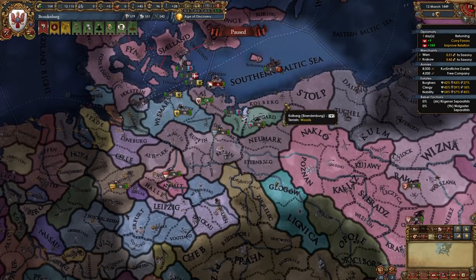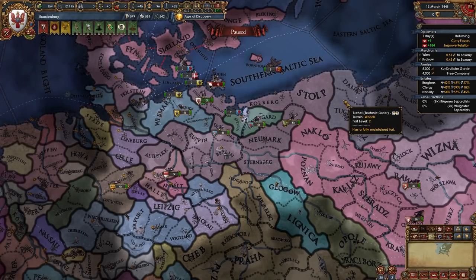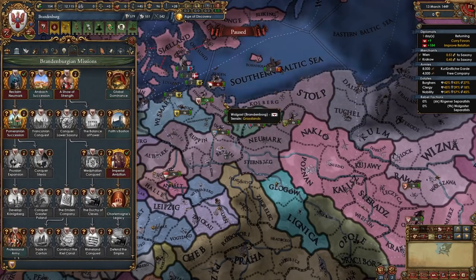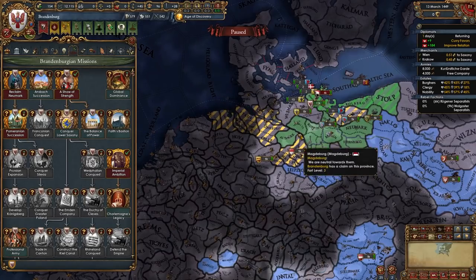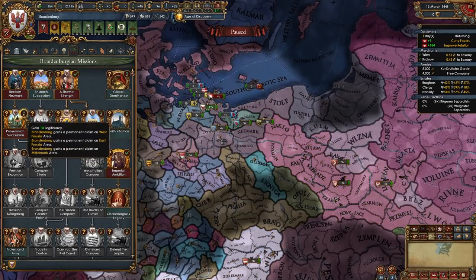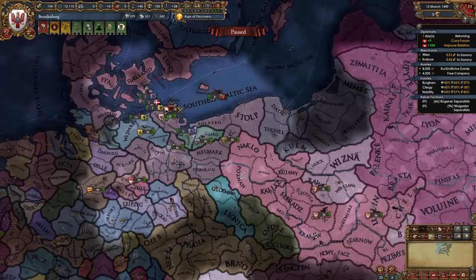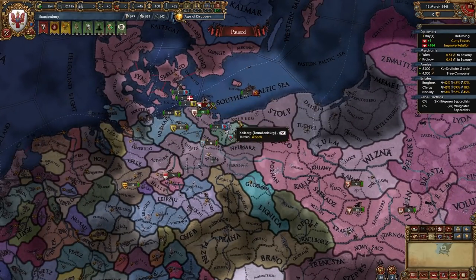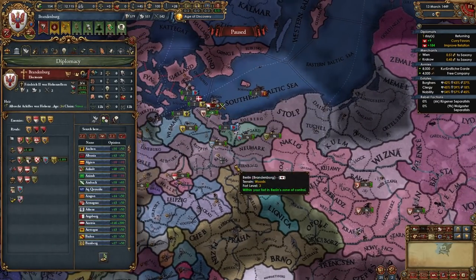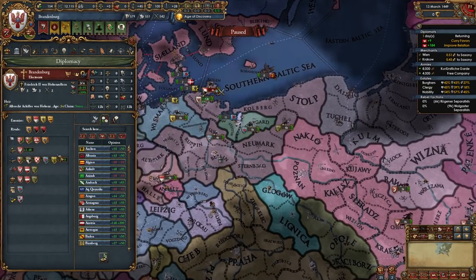Now that the conquest of Wolgast is done, move your troops to the border near Danzig and prepare to declare on the Teutons. At this point you can take two missions: a Show of Strength, giving permaclaims in one set of areas, and Pomeranian Succession, giving permaclaims on another set. Also remember to rival Wolgast right before you declare on them — and rival the Teutons too if you can.